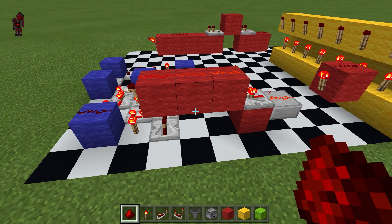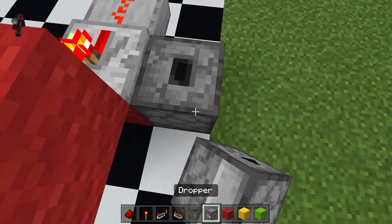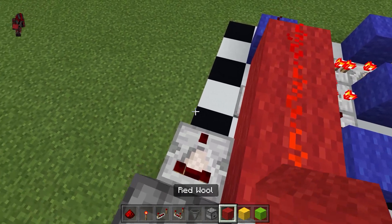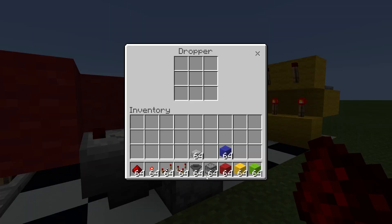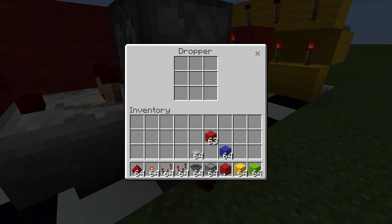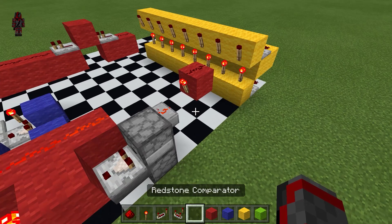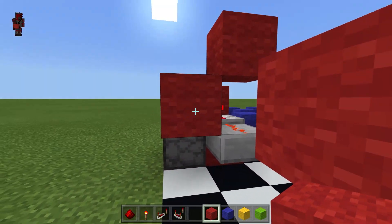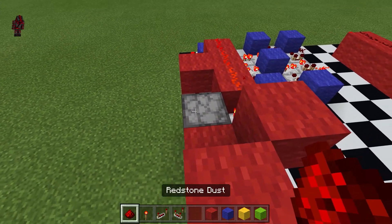Now it is time to build the controller for the multiplier. We will be building a flip-flop, which will be like this, followed by a comparator, and then a block, torch, and dust. You can add a block in here like so — this automatically turns it on, but I would recommend this be off, just so that everything is off when the RPC is first used. To connect to the decoder, we will need to place a block here so that redstone wiring won't get interfered. Place a block here, here, and one here. Then we will add a repeater here, and two redstone dust here and here.